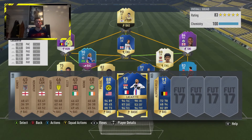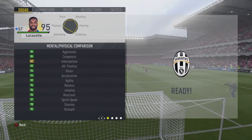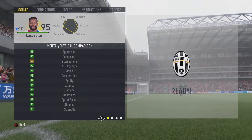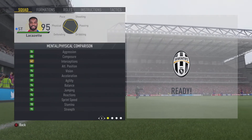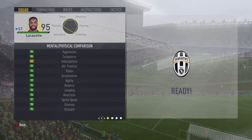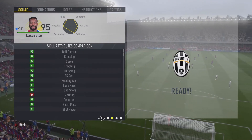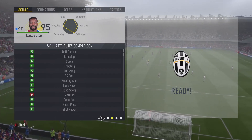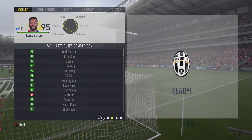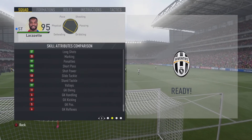Let's get into the in-game stats of this 95-rated card. Look at them stats: aggression 86, composure 86 — I would definitely rate that because his finishing is very good — 99 attacking finishing, vision 96, acceleration 93, agility 99, balance 96, jumping 96, reactions 97, strength 90, stamina 95. Then: ball control 95, crossing 87, curl 92, dribbling 90, finishing 99, free kick 91, heading accuracy 99, long passing 85, long shots 87, penalties 97, short passing 99, shot power 95, volleys 97.